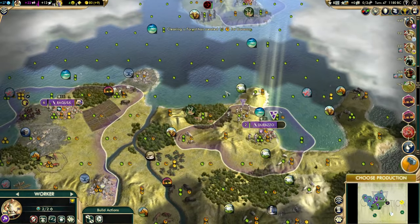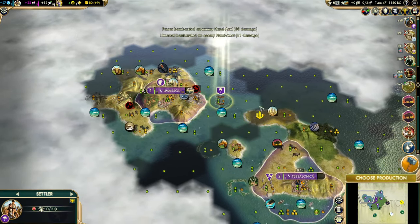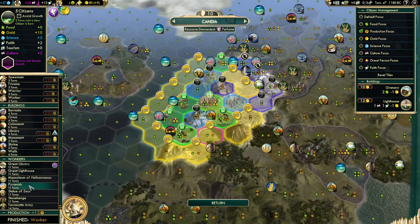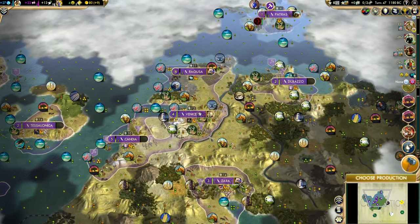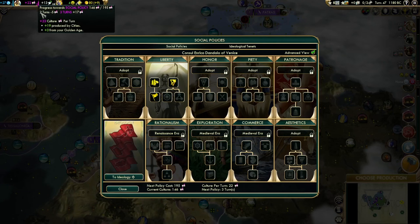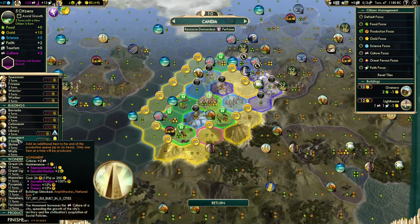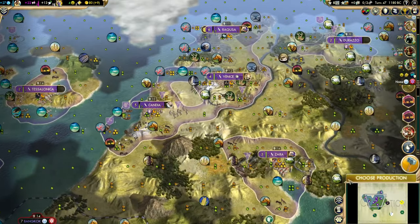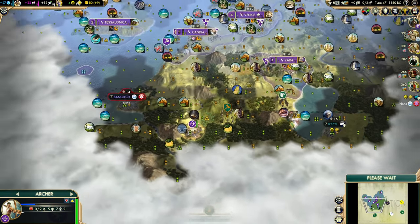Starting to move toward road bonuses. Some free time here — this is where I'd look around at what everyone else is building. I'm worried about culture gen since I'm going to chain my golden age and go right to Metal Casting. Maybe I build a monument but I don't really need it in this city — maybe just a library. If I had a cargo to build I'd build it here, but we were proactive with those already.